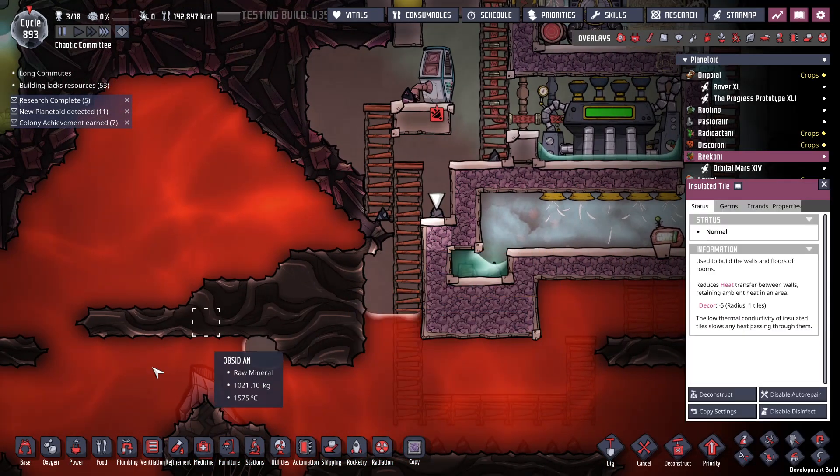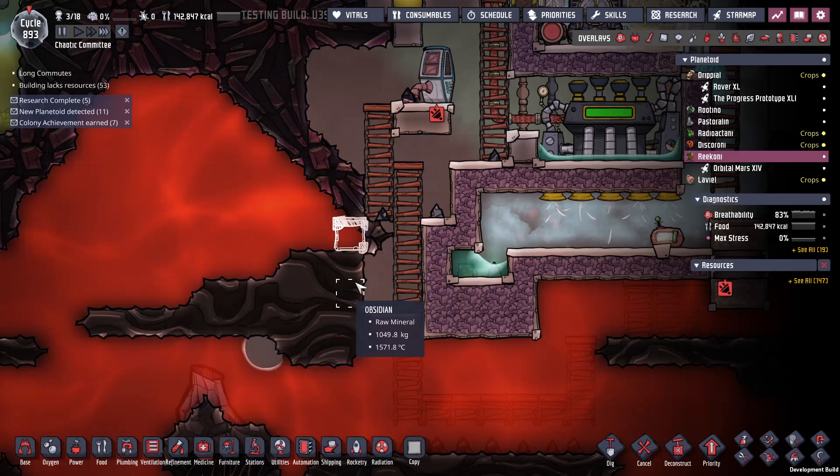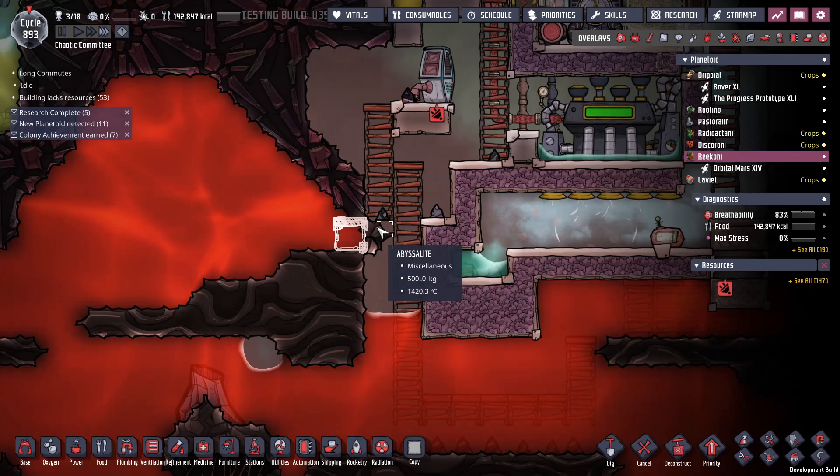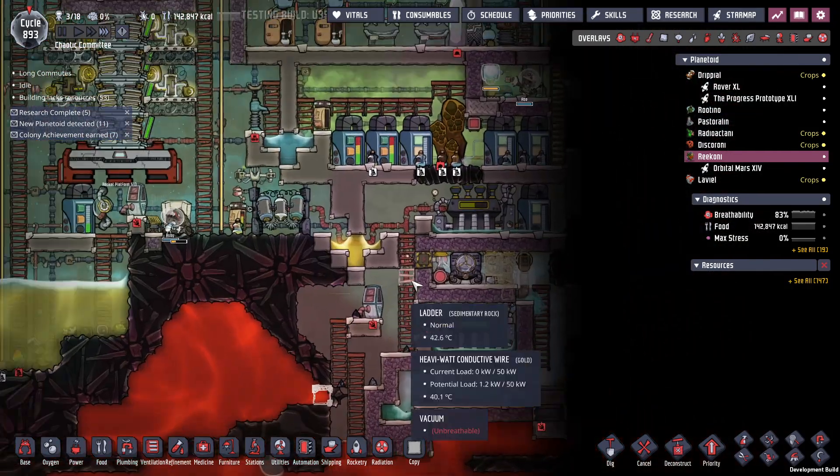What I think I need to do is put in that tile. Then I can move this ladder over, and then I can have a better entryway. That's the plan.